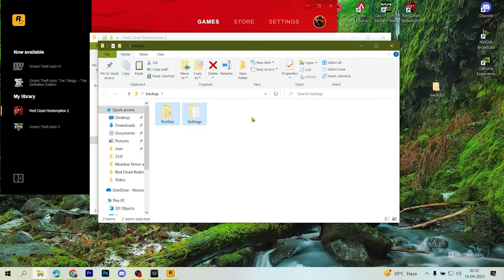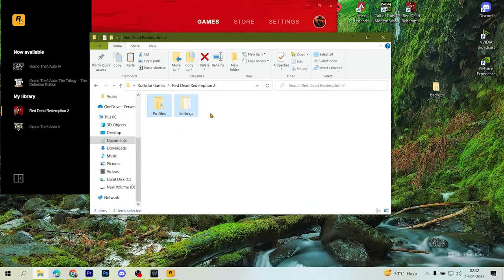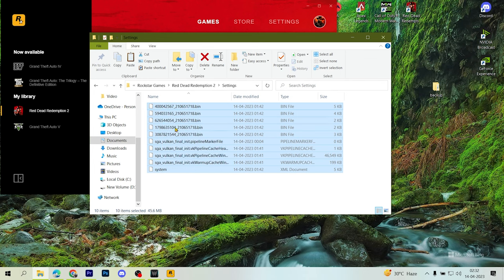Paste it. My problem is fixed but I haven't deleted the backup so it remained as is — don't get confused, it remains on the desktop. Come back to your Red Dead Redemption folder which lies in Documents. Open Settings. Here, in total we have 10 files. We are not supposed to delete this one file. The remaining nine files should all be deleted.